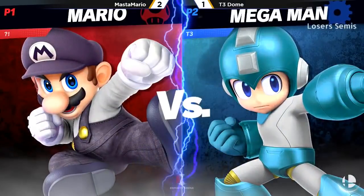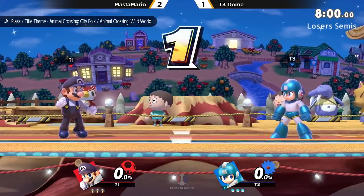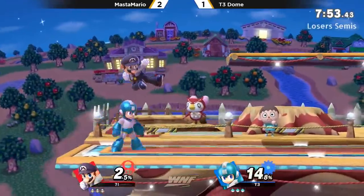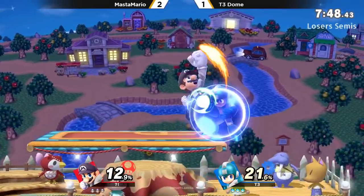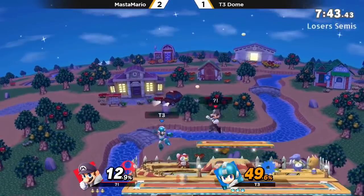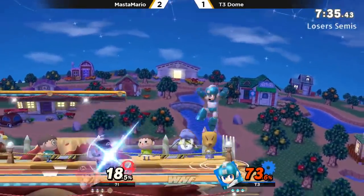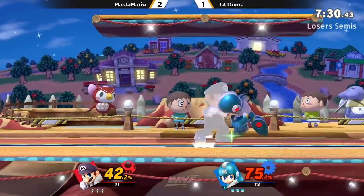Anyways, game number four — Master Mario versus Dome. Master Mario has just one more game to get to face off against Chag. I don't think they fought in this bracket so far. He lost to S2H. Catching him with the up B — still netting a bit of damage. I can start to see why Master might not like this matchup — it's a little bit frustrating.